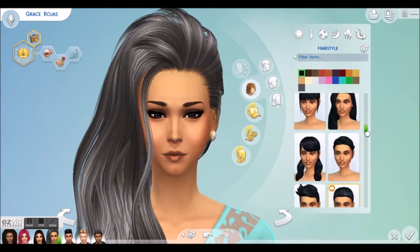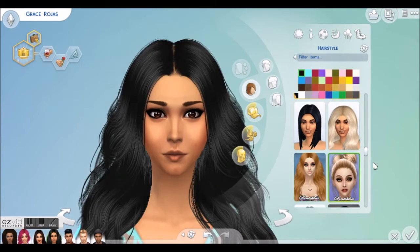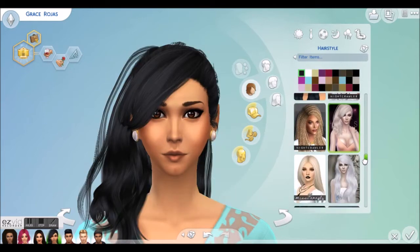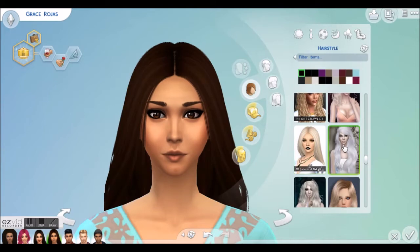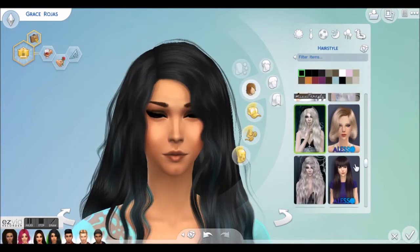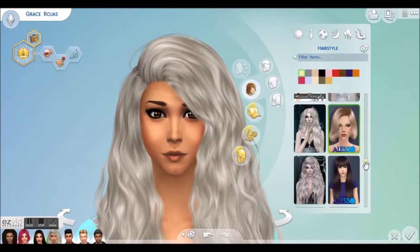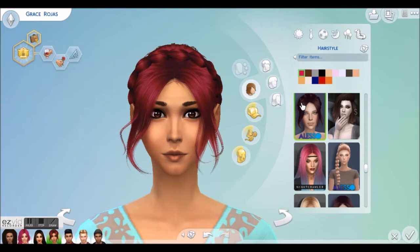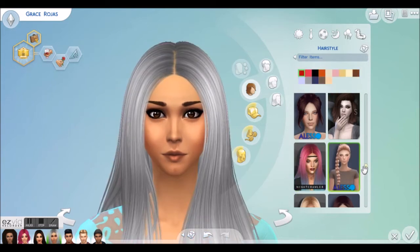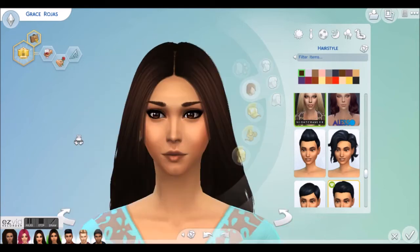I'm trying not to make her too similar to the other Sims I've already made over — it might be worth checking out all the makeovers to keep up to date. I really like this hairstyle on her but I've already given it to another Sim, which is a bit of a pain. The one with more volume looks nice, but this hairstyle doesn't seem to suit any of my Sims. I think straight hair really suits Grace.